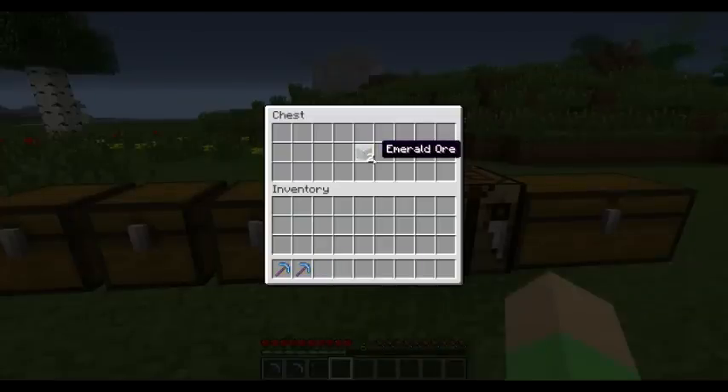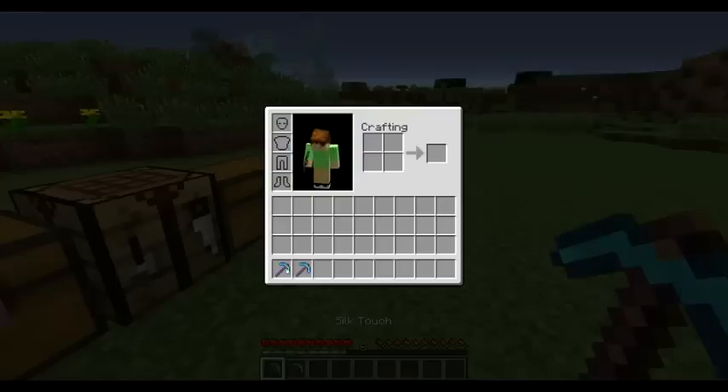As you can see, we don't get just 1 emerald gem — we get the emerald ore block. That means it's like we used Silk Touch on it. Silk Touch is an enchantment you can get, same as for example Efficiency, Protection, Sharpness, etc.